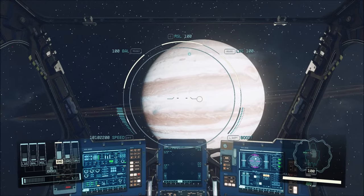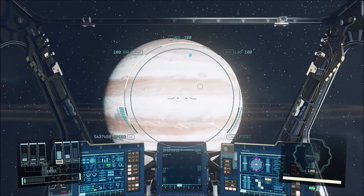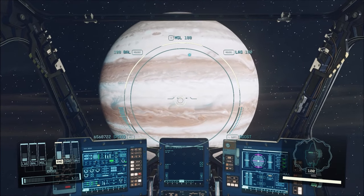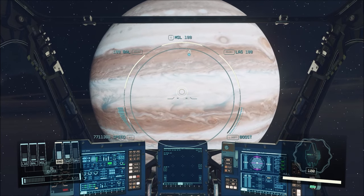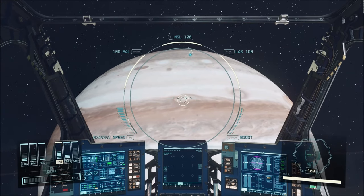Obviously, in real life that would not be a good thing — to try to fly into a gas giant — but let's see what happens in Starfield. So, we're going to use Jupiter as our test here, and I did use some console command mods to be able to fly out to Jupiter a lot quicker.